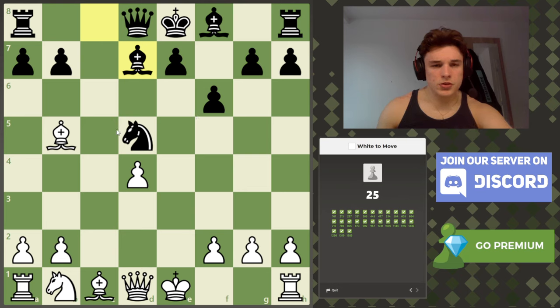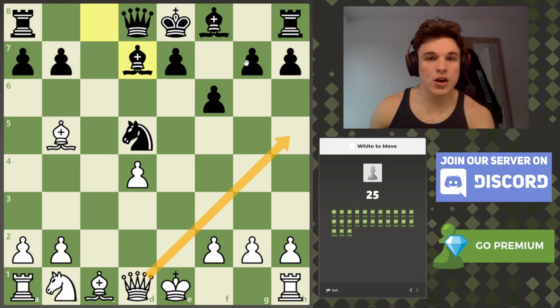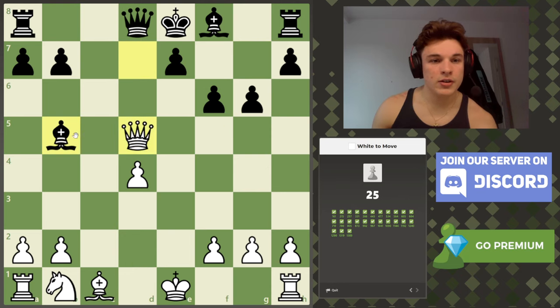Bishop to d7 — what do we notice? The knight is no longer protected by the queen because the bishop is blocking it. There's also a pawn on f6 which looks very unnatural. The move queen to h5 comes to mind, giving a check — the only move is g6 to block the check, then we can take the knight. After he takes our bishop, we take the bishop with our queen and we're up a piece. If you were to try taking the knight first and then deliver the check, the knight will be protected by the queen — so we do it in this order.